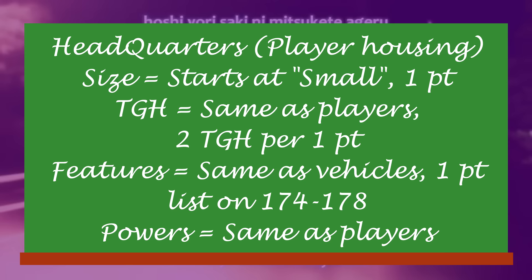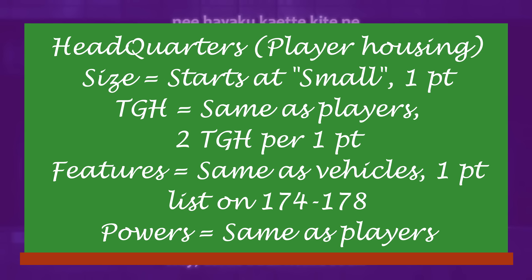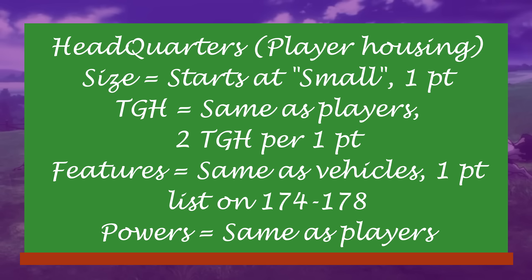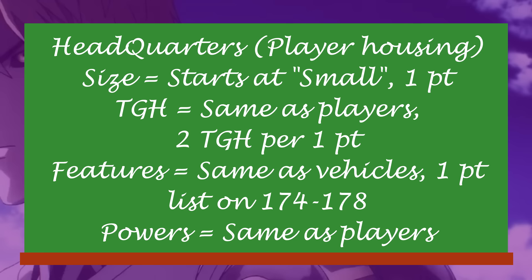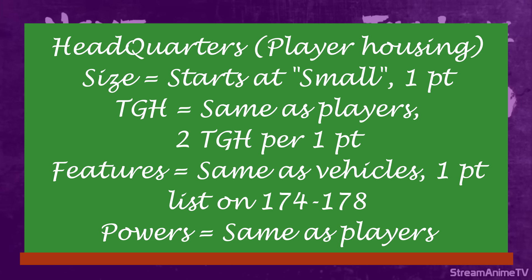Likewise, your characters can do the same thing with headquarters, whether it is a grand hall or a humble little apartment. Unlike vehicles, HQs only have three to four stats: size, toughness, and features — and maybe even powers, though the book doesn't explicitly say that. HQ size starts out as small and costs one point per size value. You can have negative sizes, but that turns the decision over to your DM. Toughness starts at 6 and costs one equipment point per two points of toughness — buildings are just hard in the first place. Features cost one point per feature, and they're implied to be rooms, special equipment, or other things that come with the property. An example list is on pages 174 to 178.